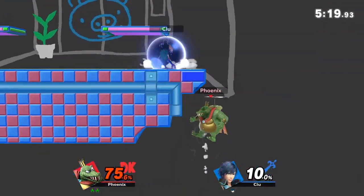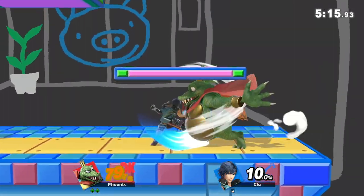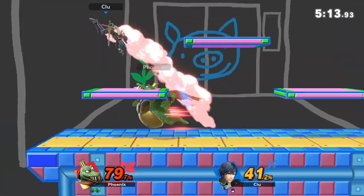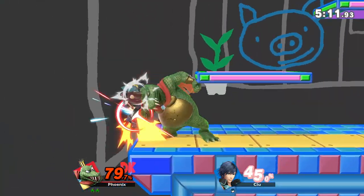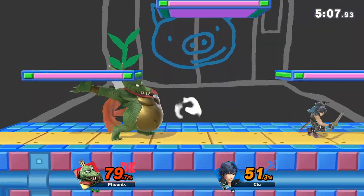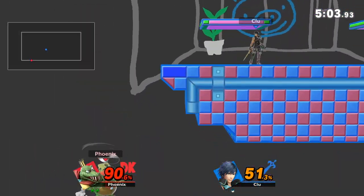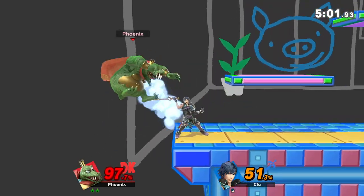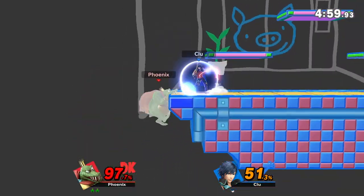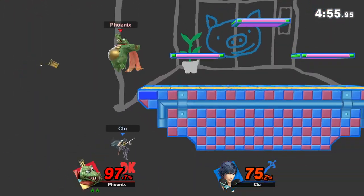Side tilt has an option to kill, especially if it's near the ledge. Against your Ike, Roy, and Krom, they're going to Nair on you 24/7. So you want to be prepared for that, especially against forward air as well from Krom and Roy. Whenever I go against Krom and Roy's forward air, I usually go for a counter instead of going for a parry. But there are different ways you can handle that. We also have super armor, which I'll touch upon a little bit later.